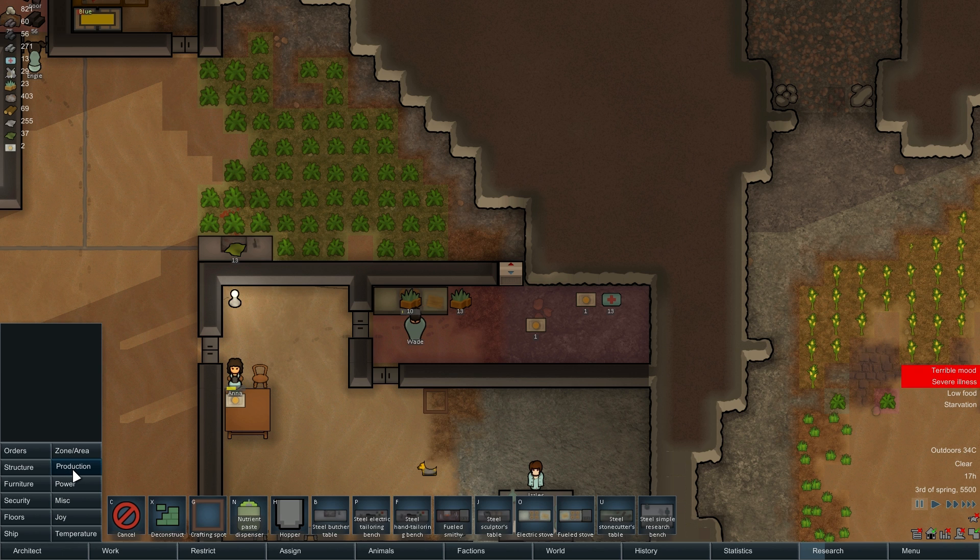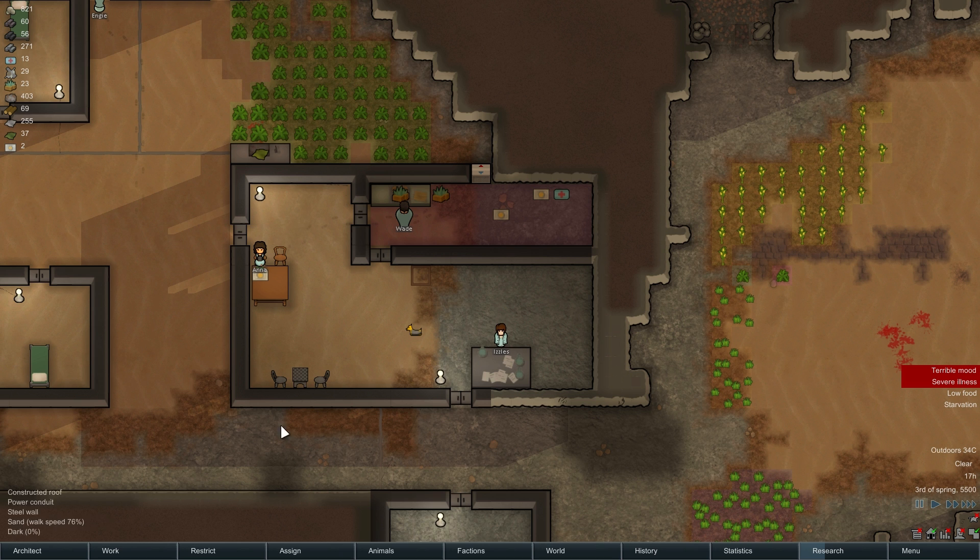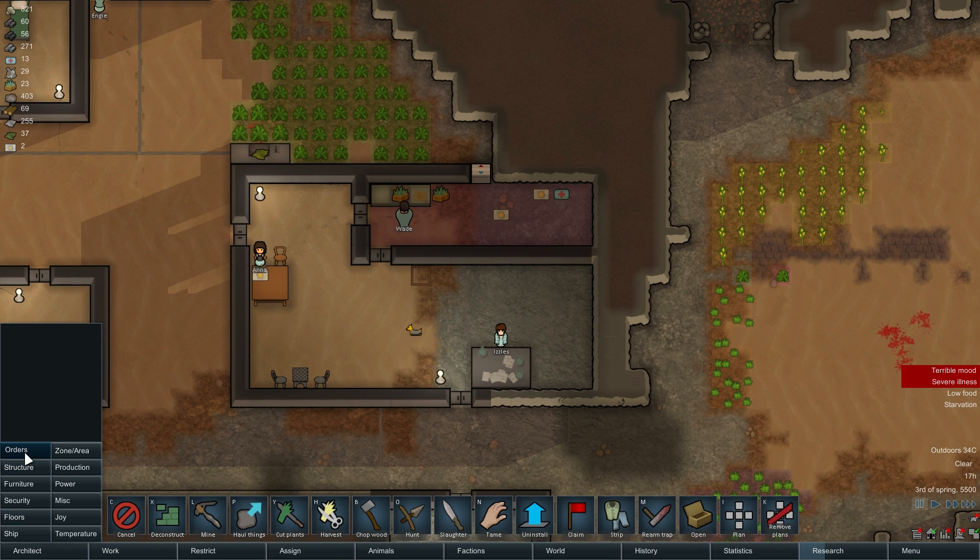Where's that? So let's see, what do we need to do here? We can put it like that. If we deconstruct a little bit here, we can expand this out and put the nutrient paste dispenser in.